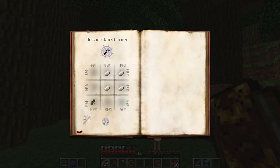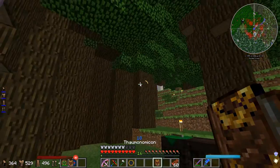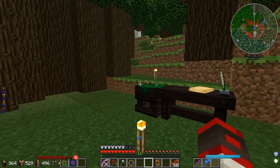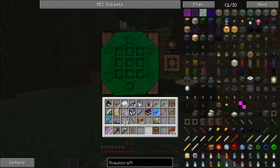Golemancer's Bell — I need Ordo. How do you get Ordo? I have no clue how to get this. What is this? How do you get that? Let's try something here.